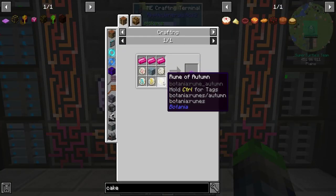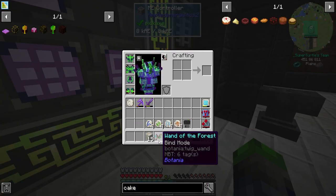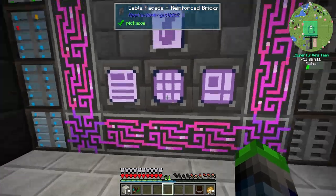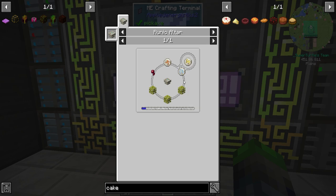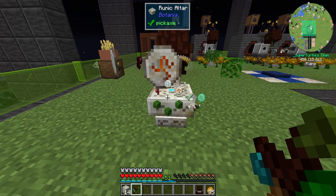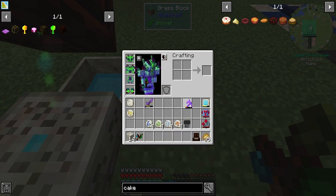Next is the Rune of Autumn, and this is going to require Fire and Air. So we need Fire, Air, Leaves, and a Spider Eye. And just like that, we got it. So now we have the Rune of Autumn.